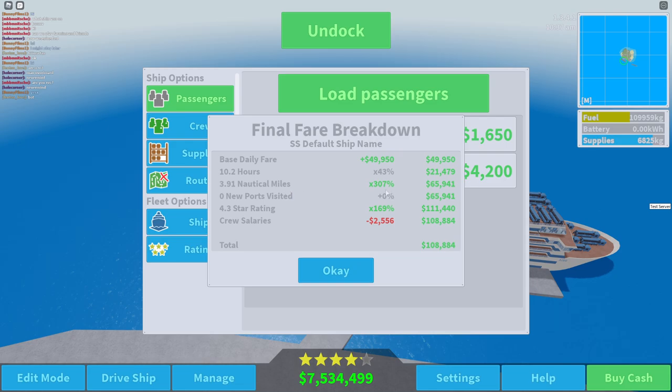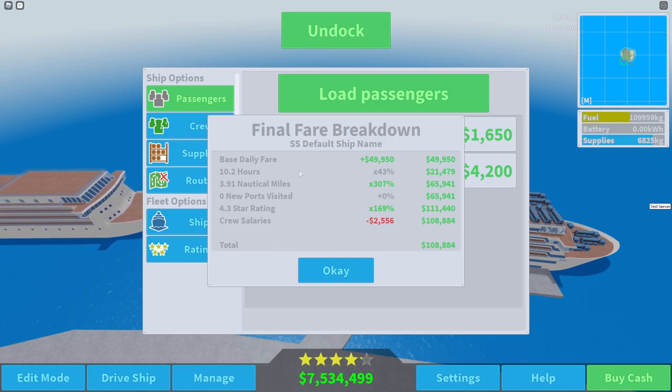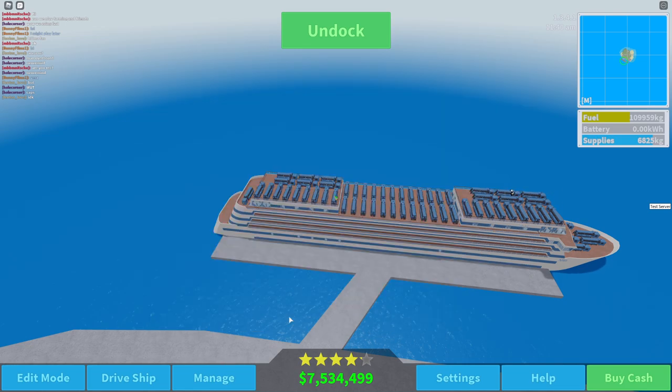When you travel more nautical miles in a day you make a lot more money, so you get a multiplier. We traveled 3.91 nautical miles and got a 307% increase to the base fare. It was only half a day though so that decreased our fare by almost half. If we would have gone a whole day we probably would have had at least another $50,000 multiplied by at least 700%, so I think we could have at least profited off the ship.